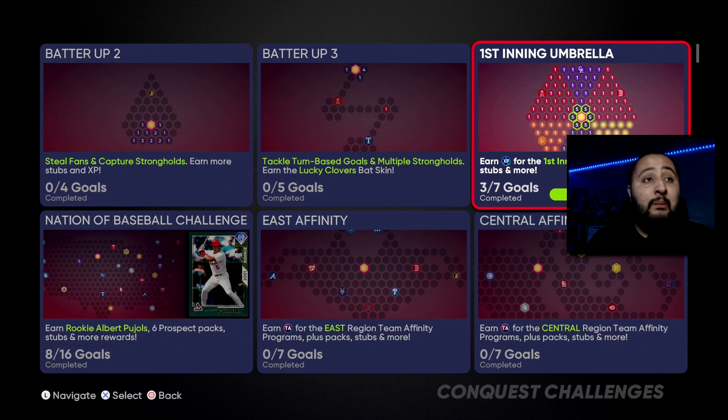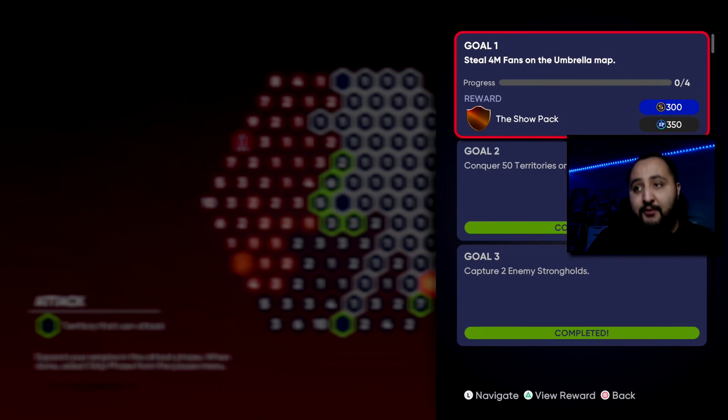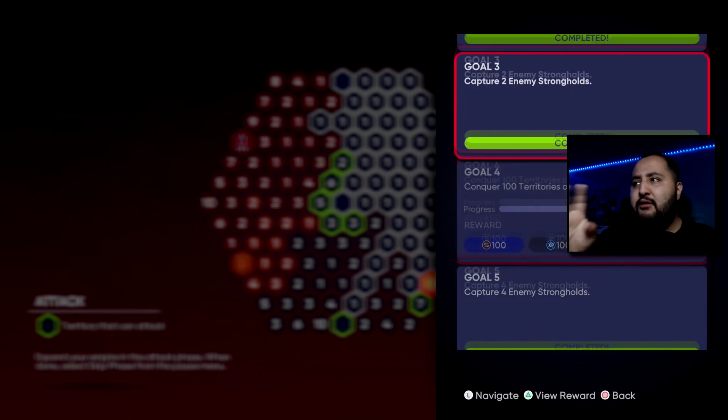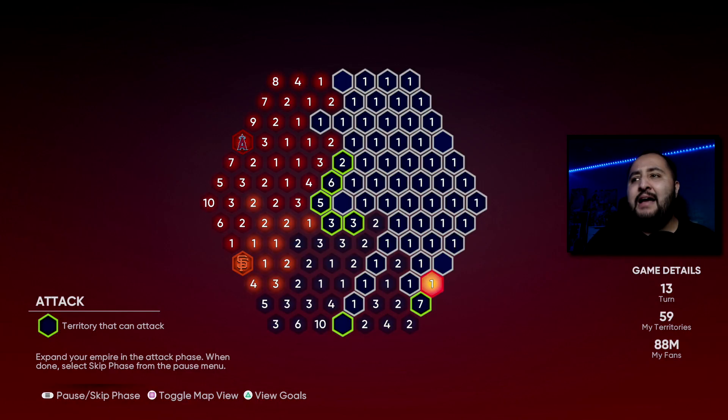So the First Inning Umbrella has seven goals. Shout out to my boy Chris — he attacked half and I attacked half, and that's how I have the map for you guys. We do get a show pack for completing some goals, a couple more show packs, and a ball impact for completing everything, plus two more show packs for the other goals.